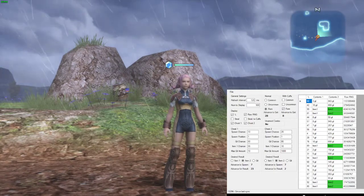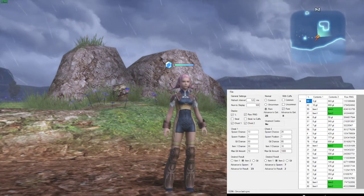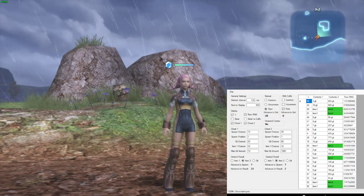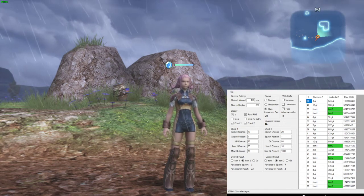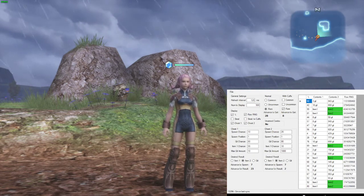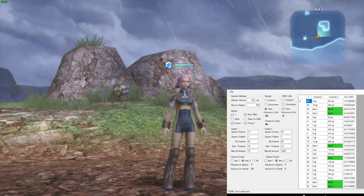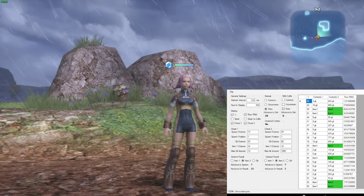First off, you've got to set up the RNG helper, and always set the spawn chance to 10%. They changed all of the chest spawn chances on Cerobi Steppe to 10%, so it's very easy to set up because all of them now have a 10% chance.